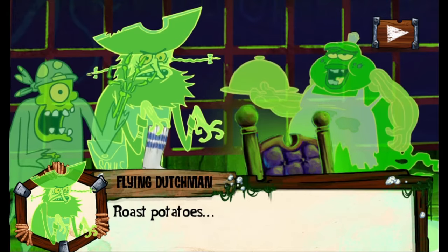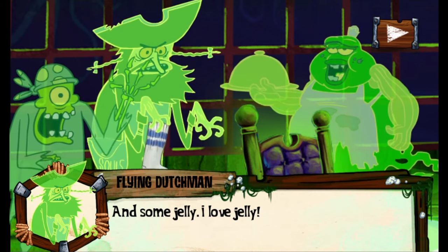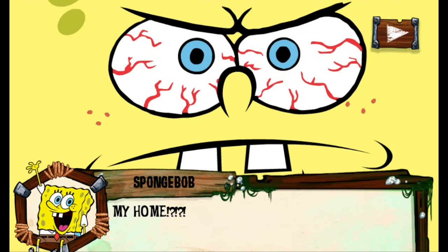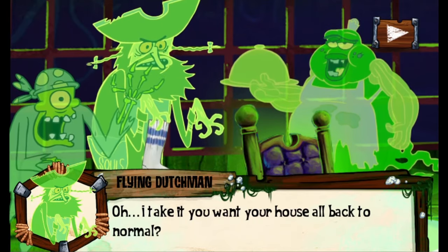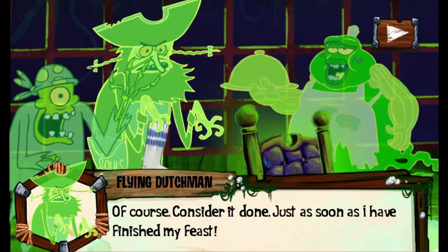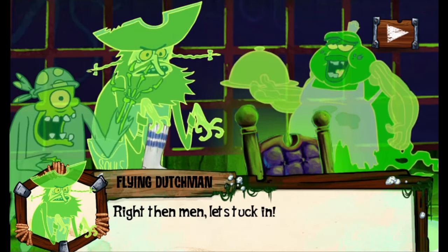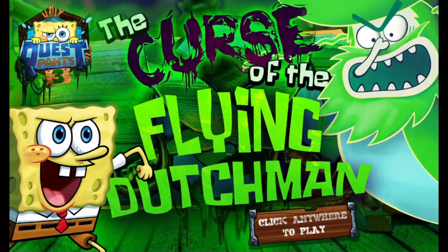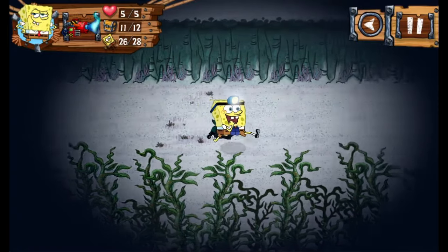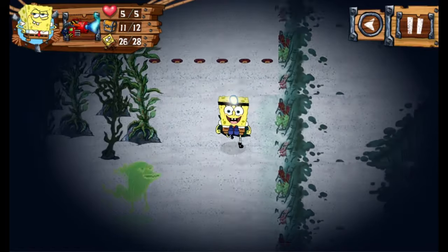You fight through a few armies of ghost enemies, then reach the Flying Dutchman in his quarters. You give him the sock and he's so distracted by it that he ignores SpongeBob's request to turn everything back to normal — they drag this joke on for way too long. But the Dutchman does agree eventually and that's the end. From my personal experience, I found this to be the weakest of the four. I like the scenario and atmosphere, but it feels like you just move from point A to point B rather than find unique ways around, with more focus on fighting enemies than figuring out puzzles.